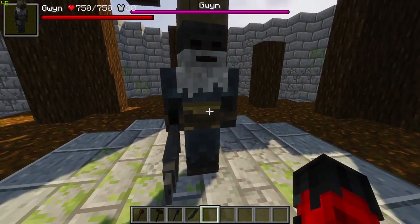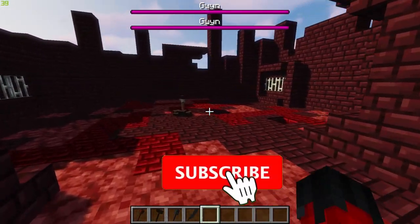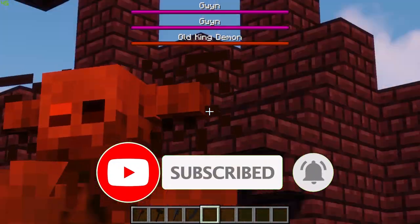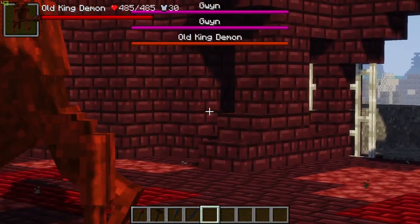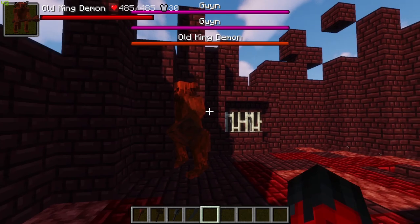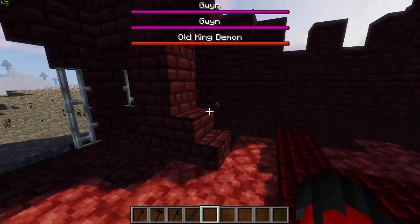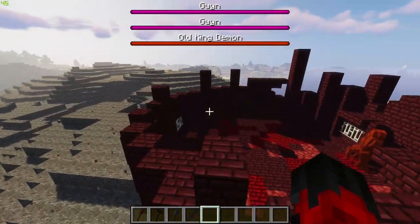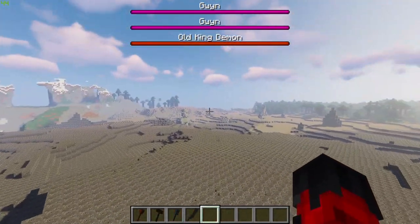We're at another structure now — let's see what this one holds. Wow, this boss is scary looking and has quite a bit of health, though not as much as the last one. That is another structure, this one made out of Nether bricks by the looks of things. As I was saying, these structures are biome-related.